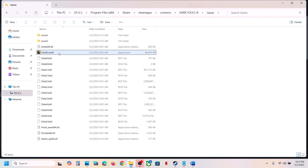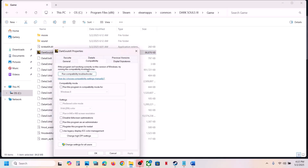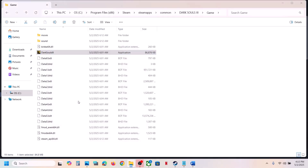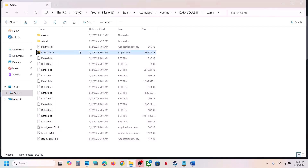If that does not work, right-click on the game exe file, select Properties, go to the Compatibility tab, and put a check on Run this program as an administrator. Hit Apply, click OK, then double-click to launch the game and check. If still not working, try selecting Windows 8 compatibility mode, hit Apply, click OK, and launch the game.